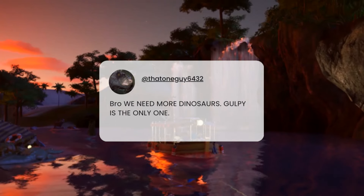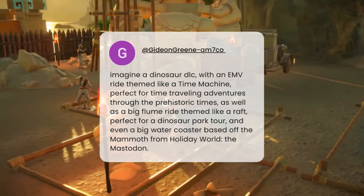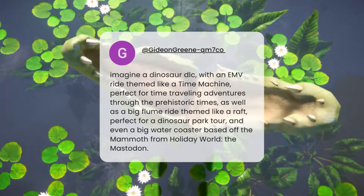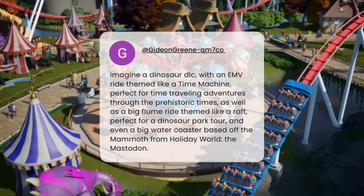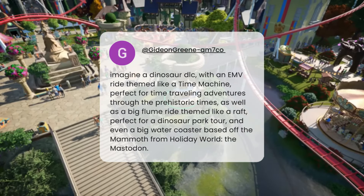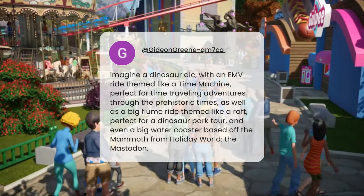Next up, 'that one guy' says we need more dinosaurs — Ghoulpete is the only one, and yes, he is a dinosaur. That jumps us on to the next dinosaur-related suggestion from Gideon Green, who says imagine a dinosaur DLC with an EMV ride themed like a time machine. EMV is kind of like your dinosaur Indiana Jones type dark ride, a motion-based vehicle — perfect for time travel and adventures through prehistoric times. As well as a big flume ride themed like a raft, perfect for dinosaur park tours, and even a big water coaster based off the Mammoth from Holiday World. Basically trying to recreate Dinosaur at Animal Kingdom, which is one of my favourite rides.